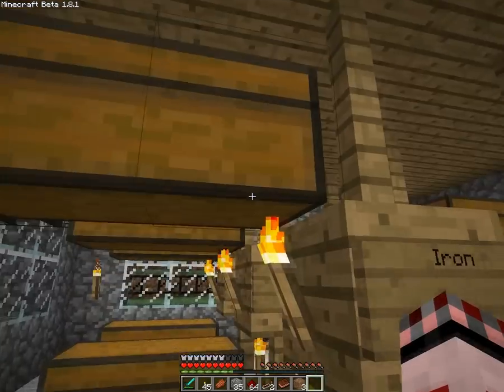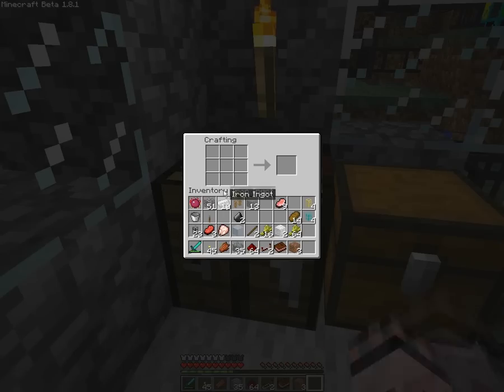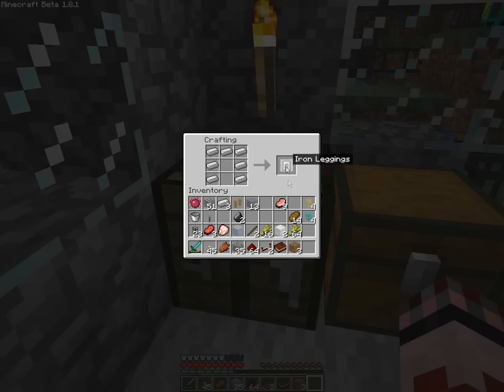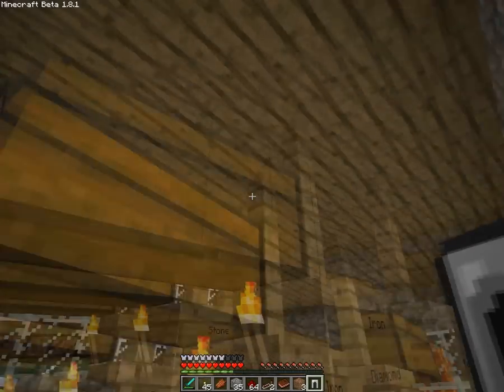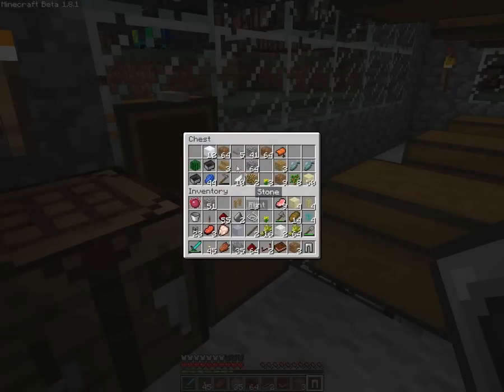So we still need to get some pens going. There we go, we got an iron. Alright, the rest we store into the chest, and we get all this crap out of here because it doesn't belong here. This is just my chest where I was too lazy to put them in the other chest. Got a lot of gravel though.